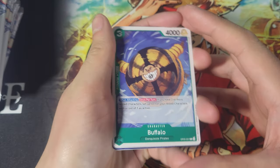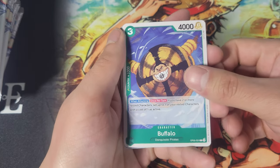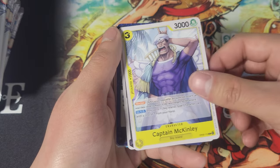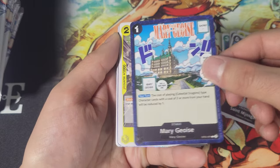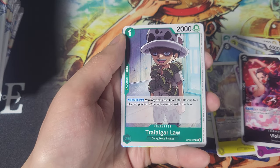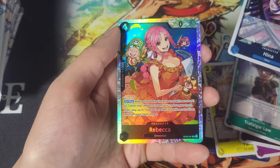The chase cards in this set are Signature Luffy — in one case you're gonna get two of those, I believe. There's the regular art and the signature art. And then there's three manga rares. Anyway, we got Buffalo — this card synergizes with the Baby Five cards that come out with the set. Hakuba, Captain McKinley, Saint Myosgard, Marijoa, Yama, Jinmei, Upper Yard, Viola, Law, Hina, and Rebecca.